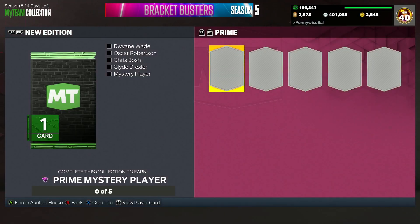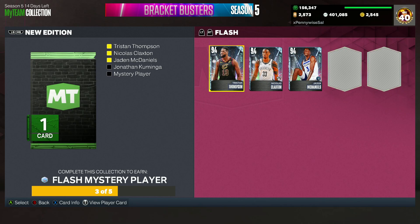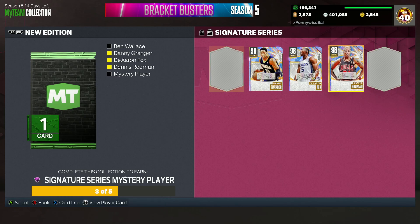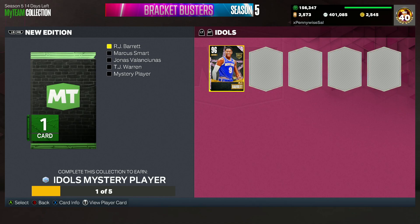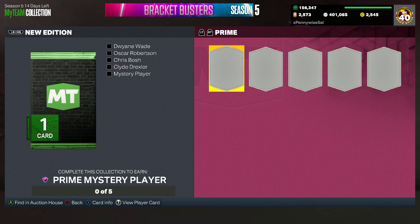There are going to be four different promos: the Prime, which is the Dark Matter; the Signature Series, which is the Galaxy Opal; the Idols, which is the Pink Diamond; and the Flash, which is the Diamond players. All of these are going to have their own separate lock-in. Locking in five Diamond players gets you a Galaxy Opal Flash Mystery Player. For the Idols, you lock in five players — right now we have RJ Barrett, Marcus Smart, Jonas Valanciunas, and TJ Warren, with the final one coming this Tuesday. The Signature Series locks in for a Dark Matter Signature Series Mystery Player, and the Prime lock-in also rewards a Dark Matter player.